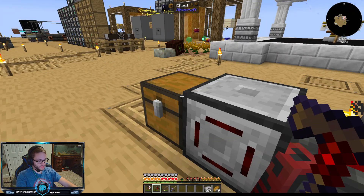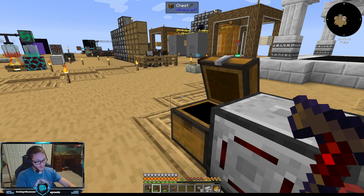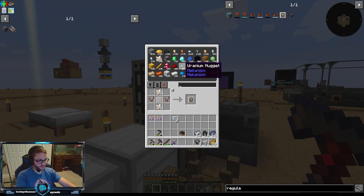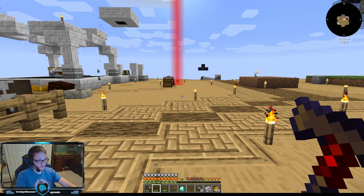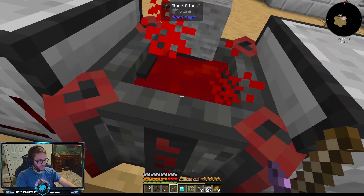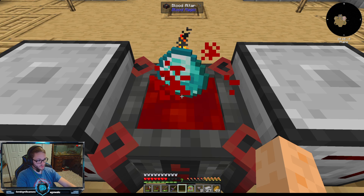Our liquid meat is doing reasonably well — we're at 84,000, so we're doing pretty well. There should be eight blank slates shortly. Now I should be able to make eight blank runes, and in order to do that I'm going to need a weak blood orb, which is just a diamond, 2000 LP. Let's make sure the recipe hasn't changed — yeah, it's a diamond and 2000 LP.